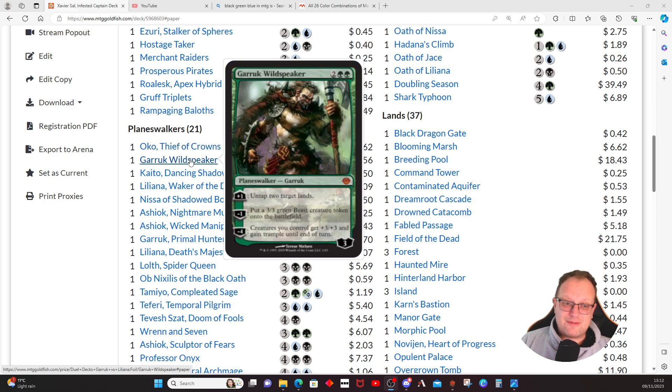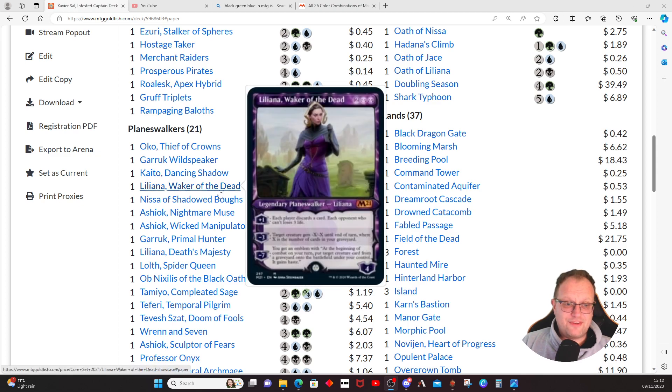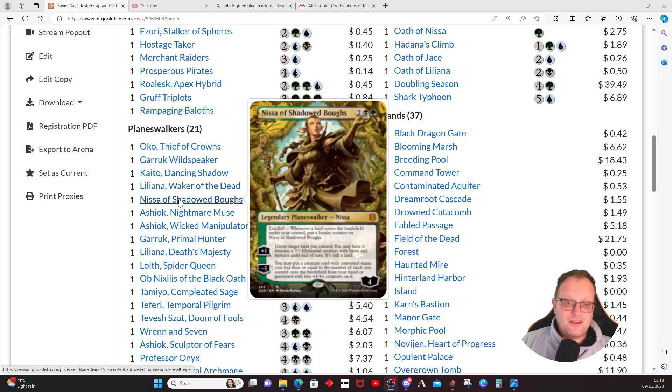These are the planeswalkers I picked. I'm not going to talk about all of them because I think people know them now. Oko, Thief of Crowns is still around. Garruk Wildspeaker untaps our lands and gives us populate targets as well as proliferation targets. Kaito is worth mentioning — you can bounce a creature when you deal damage and activate his loyalty abilities twice, which is useful. His +1, preventing one creature from attacking or blocking, is probably the one we use most. The -2 may come into play if you need to populate.